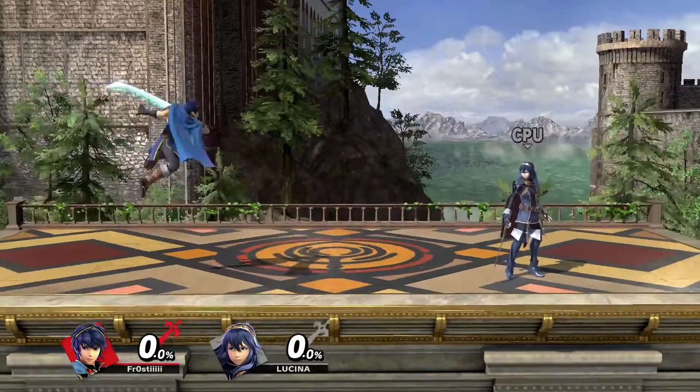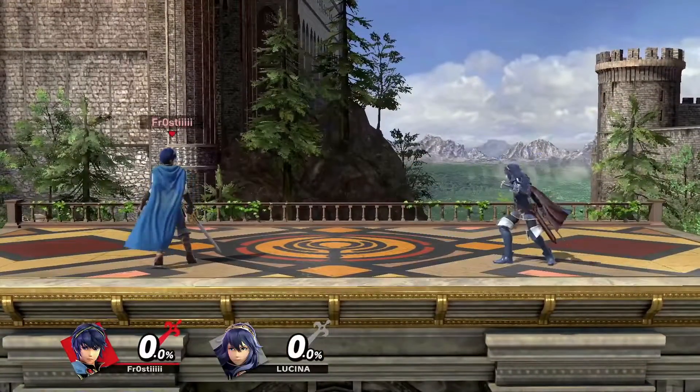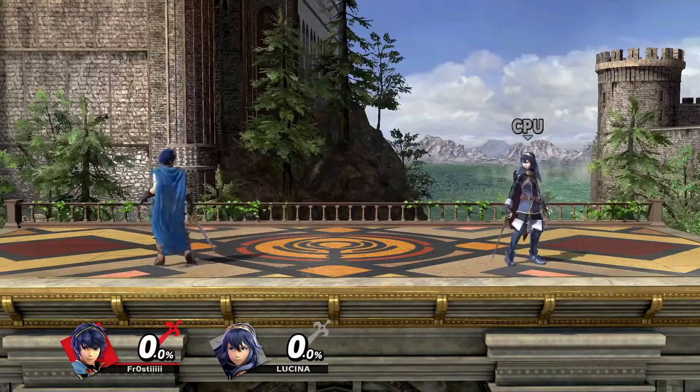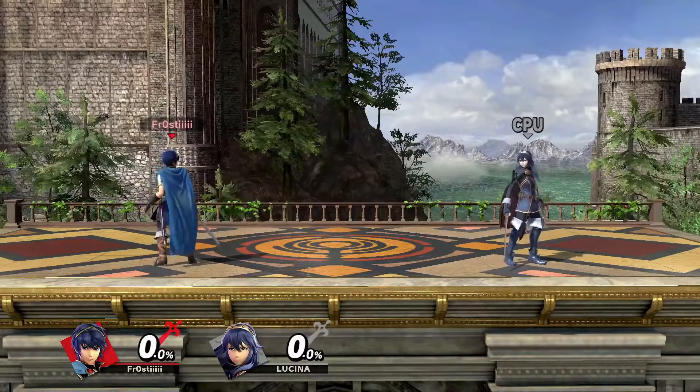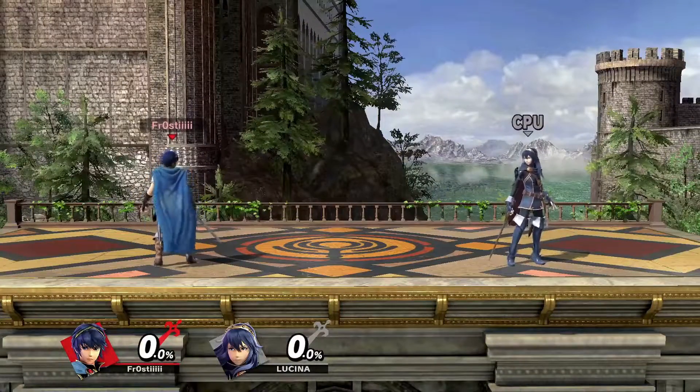Starting with hitboxes, which are the same for all moves between both characters. Shieldbreaker and Counter have different hitbox positions due to different animations between the two characters, however they're still the same hitbox.